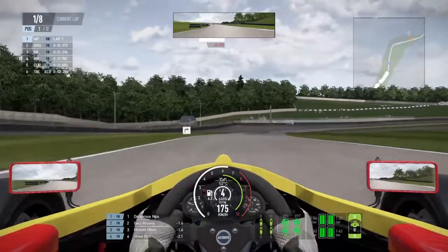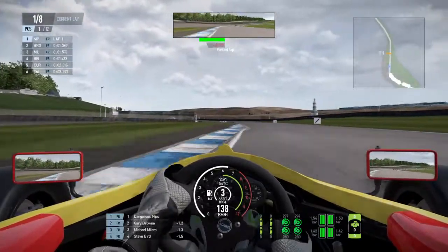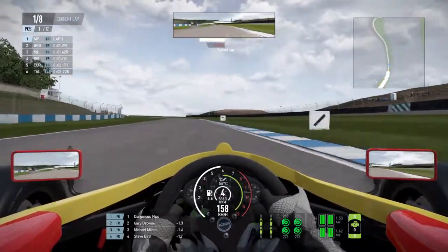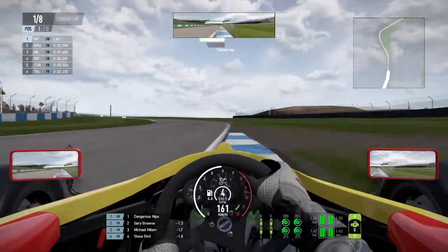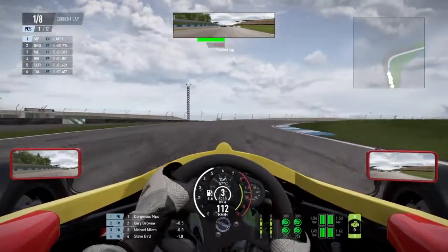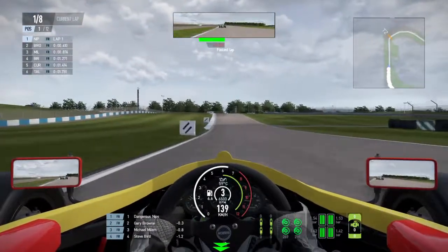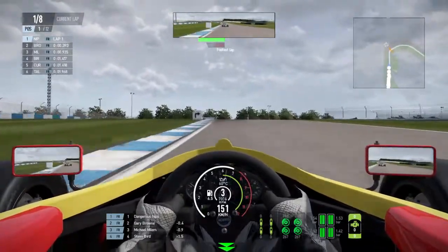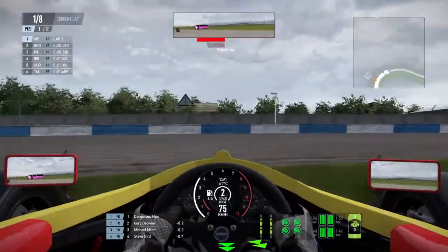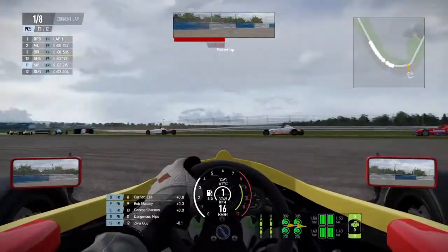Coming down to this downhill right-hander, touching the curb and getting all out of shape. Getting quite a good run up the hill, running a little bit wide but not too bad. I learned that when you go through that right-hand hill you don't have to attack it — you just have to settle it. But I go off the track there, which slows me right down and puts me in a position to be attacked from behind. Watch P2 — he is absolutely going to send it up the inside in a savage lunge, knock me, get our wheels tangled, and that sends me off the track.